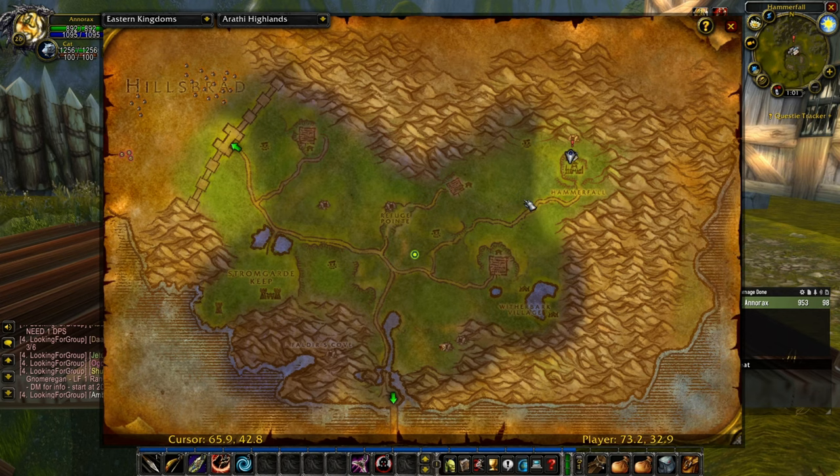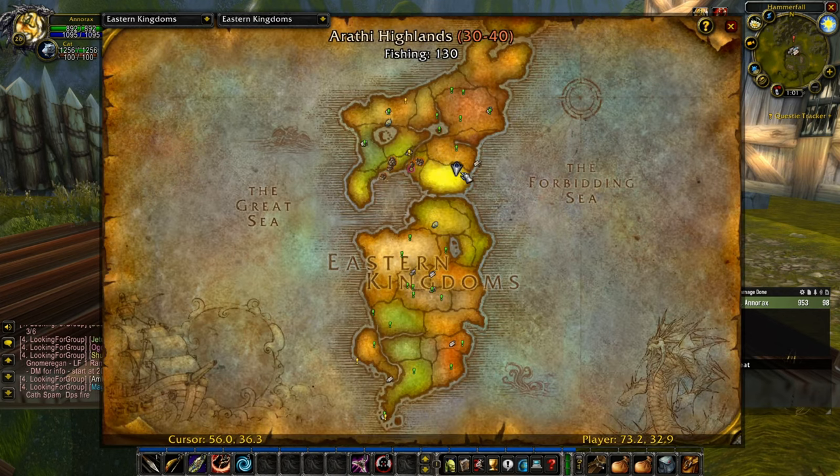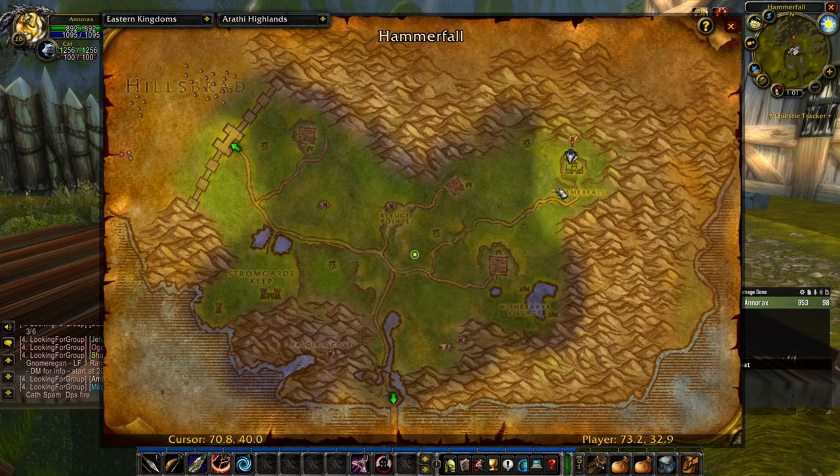If you are playing as the Horde, your closest flight path is in Arathi Hammerfall. Now we need to go south. If you are below level 30, as I am, then follow the road if you want to take the flight path, or if you don't need it right now you can go straight south.